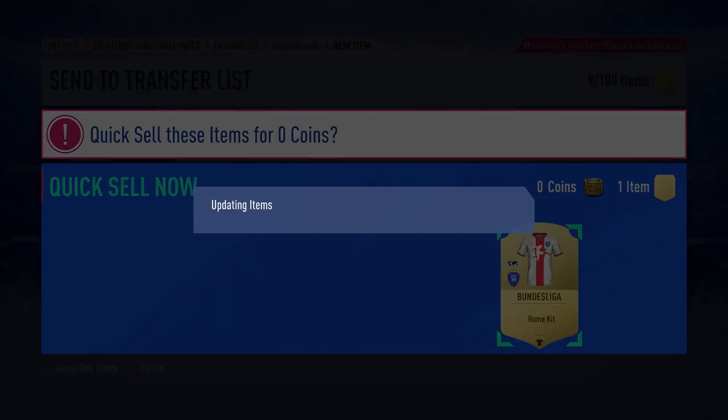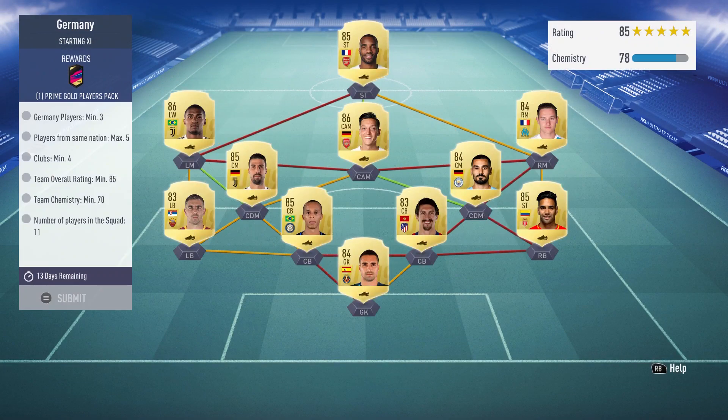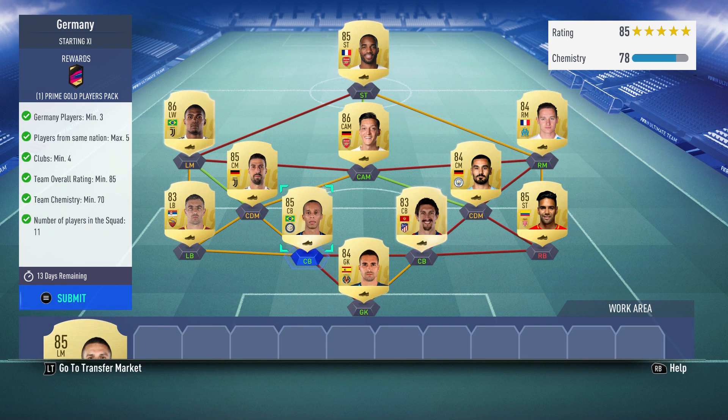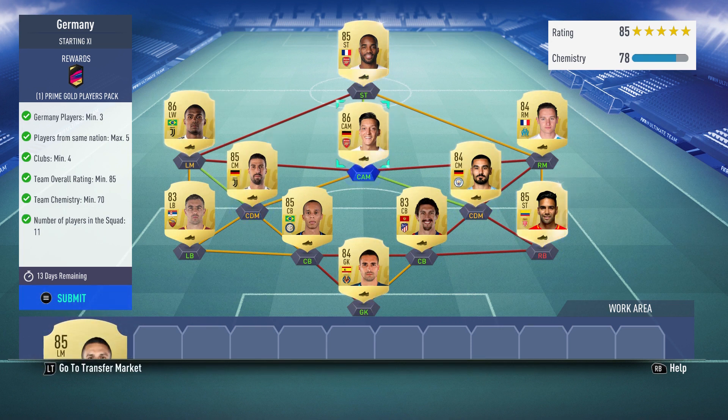I already have that kit so we can discard it. The final SBC gives you a 45k pack - three German players and then players from the same nation, max five. I used Asenjo and Savic, along with Miranda, Kolarov, and Falcao in defense. A German midfield with Gundogan, Ozil, Kadira, Douglas Costa on the left, Dalvin on the right, and then Lacazette with the strong link to Ozil and weak link to Dalvin, getting that crucial chemistry. That completes the Julian Brandt SBC.